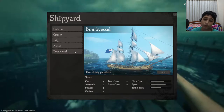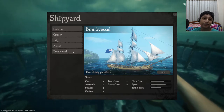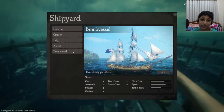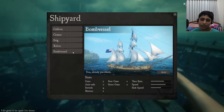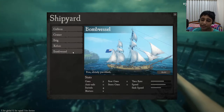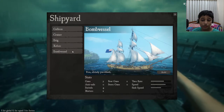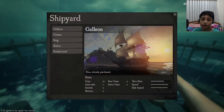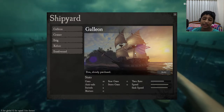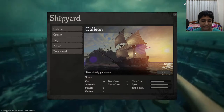Then we have the bomb vessel which has two mortars — mortar advantage, but not much sail advantage because it has a lot of sails. They can fire swift sail shards and all your sails will be damaged. Turn rate and speed are moderate — not that cool, but it has two mortars so it's pretty good. The galleon has an intact below deck with like 10 guns on each side, which is great for bombarding. I like it, but I like the brig and the Zebeg more.